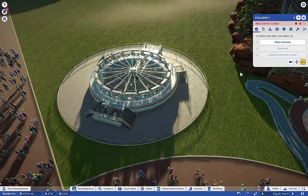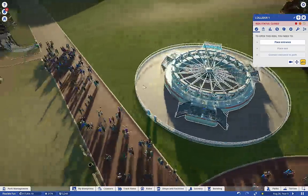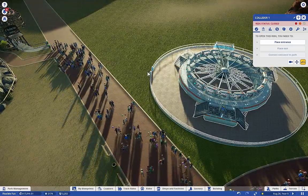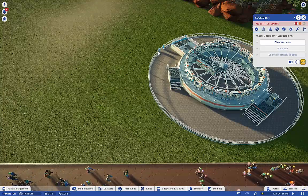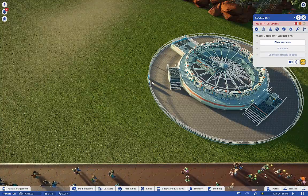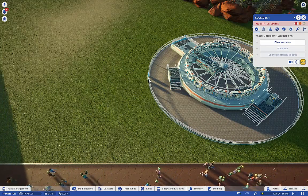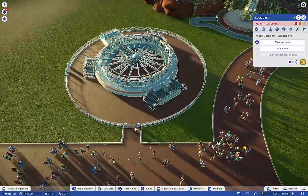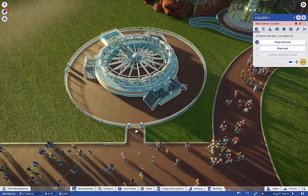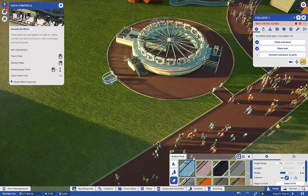Place entrance — I'm going to place the entrance over here. I kind of want to place it over here, so we're going to place it right by those stairs right there. And then the exit can go right over here, right by these stairs. And we're going to connect it up.